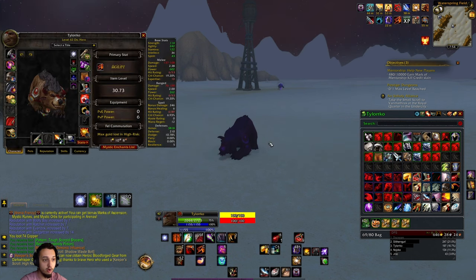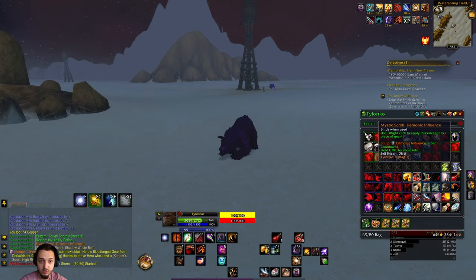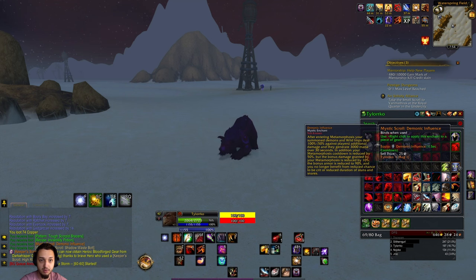We're actually going to be combining this with our Plague Bearing Tank Bear that we got going on with the Corrupted Bear form. We also happened to drop the Mystic Scroll Demonic Influence. That one gives you a ton of extra damage when you turn into Metamorphosis form with your Summon Demons and Imps, as well as generate tons of mana, and then the cooldowns reduce.